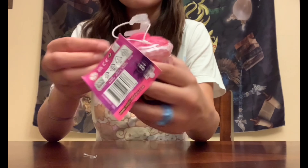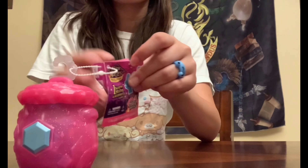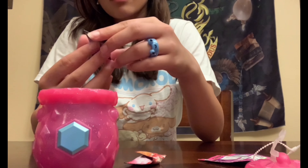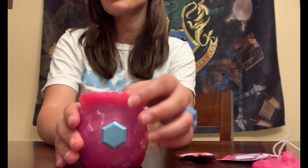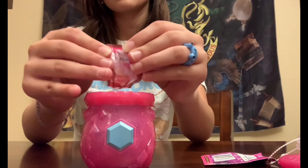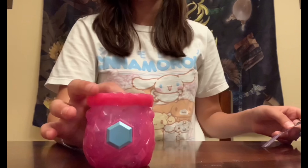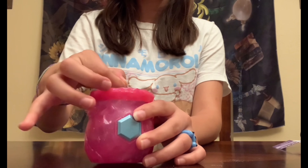So this is our last one — we have our Magic Mixies. We're just going to take everything out. We have the little water cup and the powder. In order for this thing to work, we have to put in the powder and then two cups of water. It's already starting to bubble — you can see from the top. And I have to add one more cup of water.